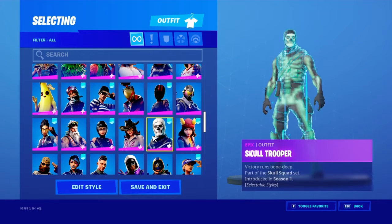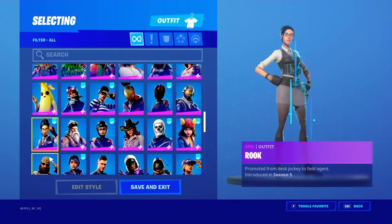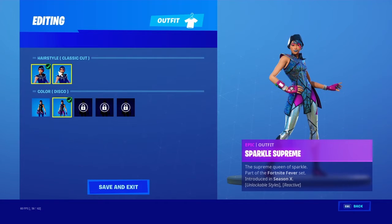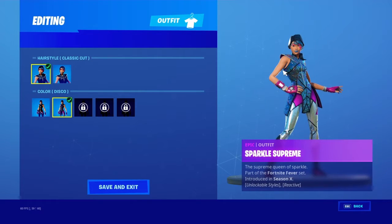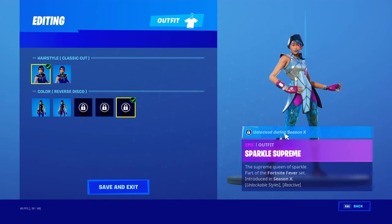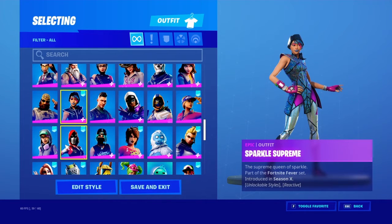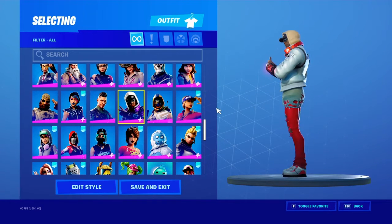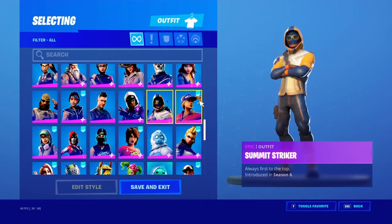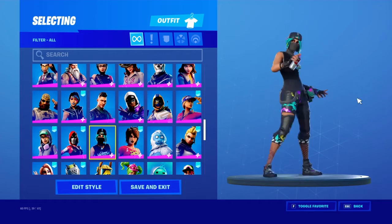I got Rapscallion, Red Strike, Red Line, Rogue Agent. I'm pretty well maxed — got everything but gold. Ghost Skull Trooper — this is all I got. Shadow Ops, Sergeant Winter, Rook. I only unlocked two styles for Rook. There's no point using this style — this is actually my favorite skin but the remake. The reverse remake I actually kind of like better. I got all the styles for Summit Striker, Sunstrider — that sounded similar, weird. Technique, The Ace.